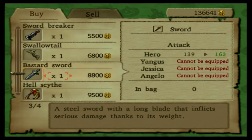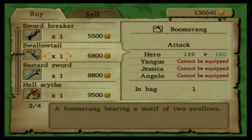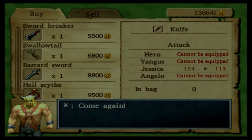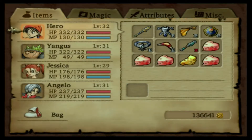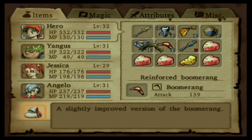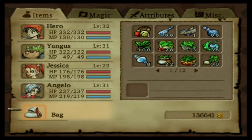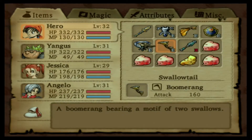I'll put that in the bag for now. Hero doesn't need the sword, and Yangus is going to get a better axe soon because I think I can mix one for him — so I'll hold off on that. I don't want to spend too much of the money I got, because even though it seems like a lot, it can go pretty fast if I'm not careful. So finally replacing that reinforced boomerang I got ages ago with a proper new one — the Swallowtail.